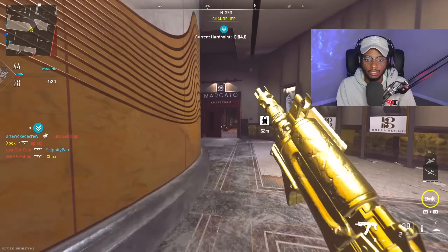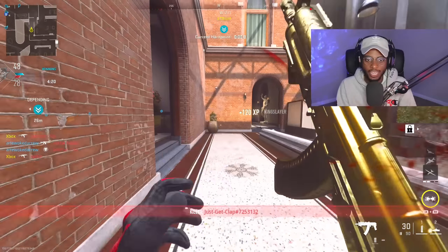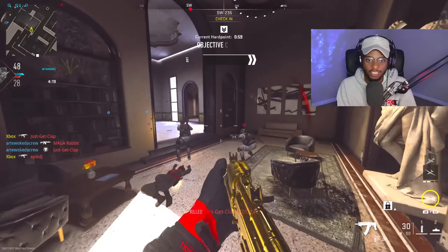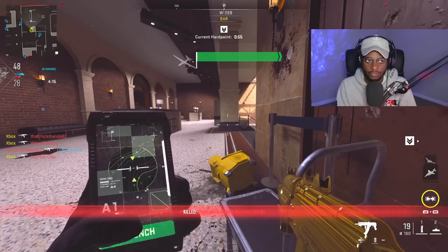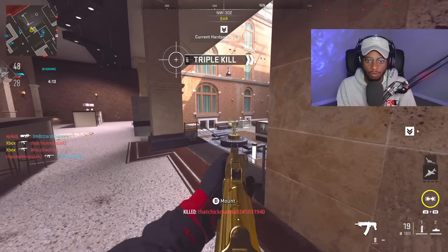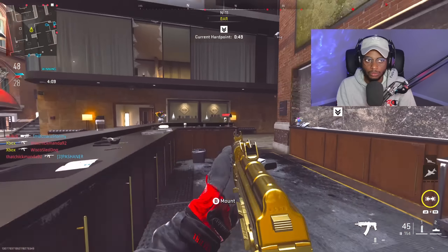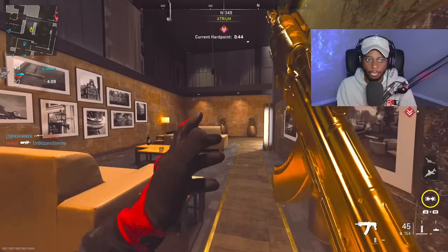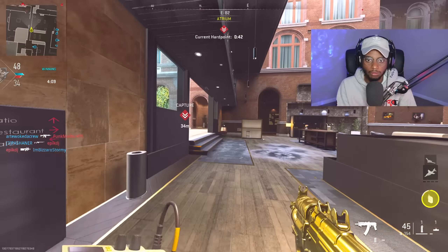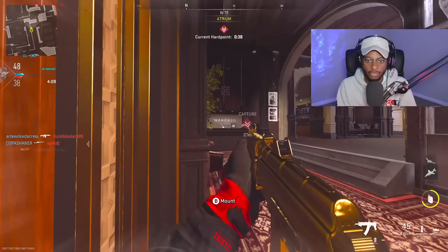All right, y'all, what we can do here? Got an aggressive 74U build. Actually, every build with the cast off is aggressive, especially if you're building the 74U. Get this UAV up. Let me go ahead and just get that right there because I already know we got the potential to bust up quite a bit of them. Trying to flank.